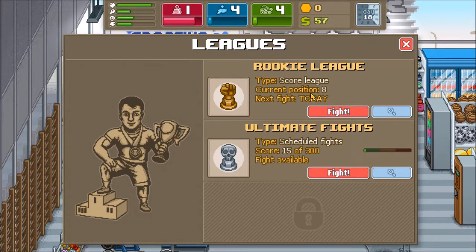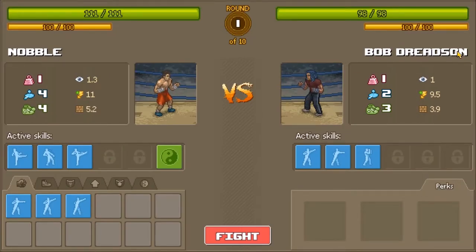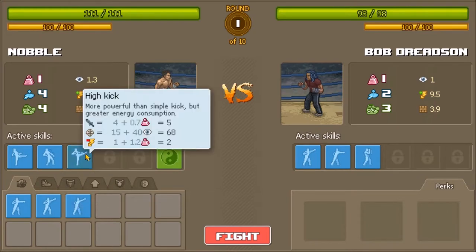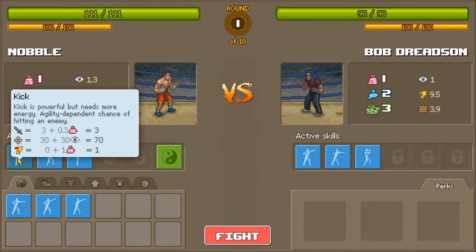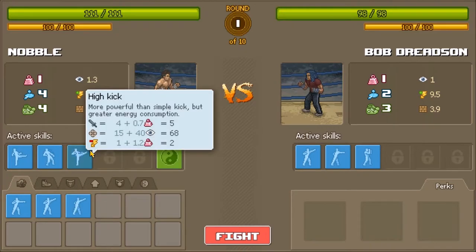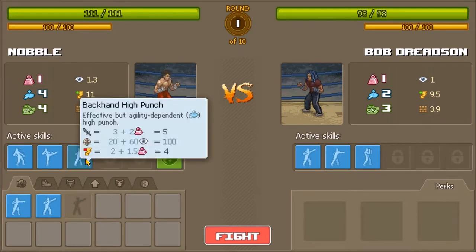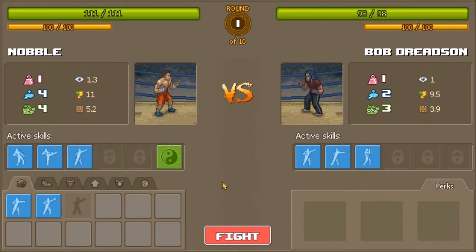Oh, I guess it's a fight day. I might as well go back to the Rocky Loop. Bob Dreadson? Did I fight you before? I honestly can't remember. I'm gonna switch out - I want to try the backhand high punch. I'll switch out kick for this. I'll see how it works for the first round, and if our energy is dropping way too much I'll switch back to the other thing.